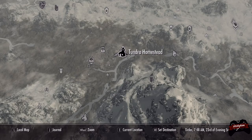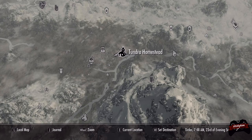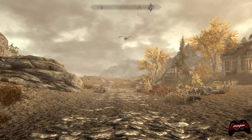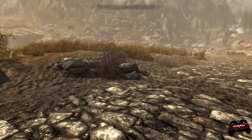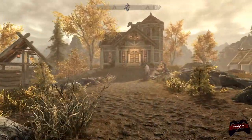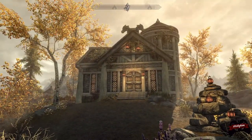Tundra Homestead isn't very far from Whiterun. It is a little bit of a walk but nothing too unbearable. Now when you walk up — oh goodness — it has a friendly dragon neighbor apparently. But you can see Whiterun here, there is the reach, and this is your pathway up to the home, which I will say is extremely aesthetic. It looks really nice.